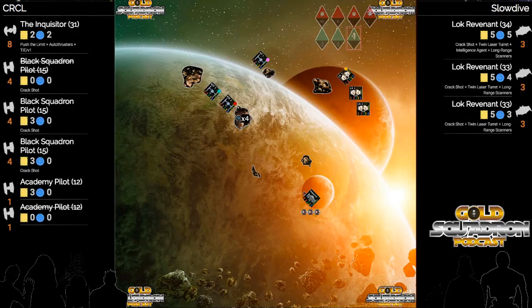Keep chipping away at the guy you started on. If I'm these TIE fighters, that red is in line to hit that rock, so I think you need to do a two bank with red, two forward with teal, and three hard with magenta to try to get a bump in.